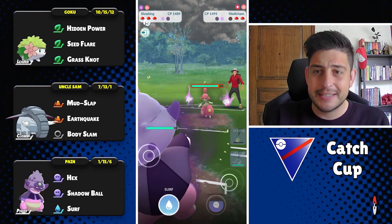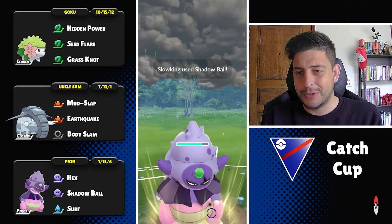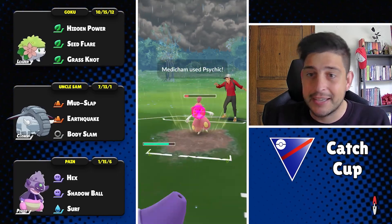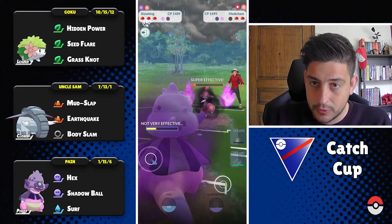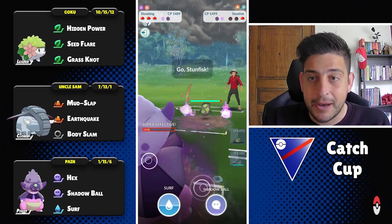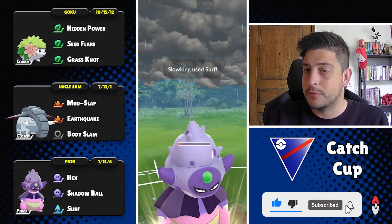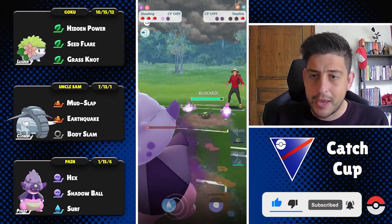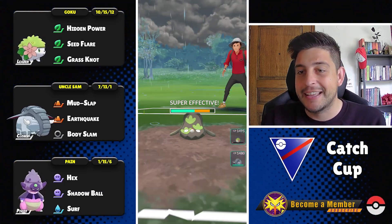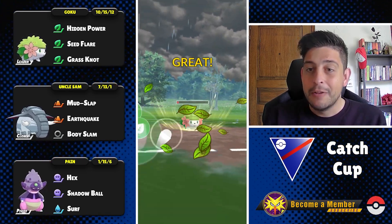They want to stay in with a Medicham — who plays Medicham in the Catch Cup? Crazy. Whatever they throw, even a Psychic, can be taken, so I complete the farm down. At the back it's going to be the Stun Fisk. We get back-to-back Scald, probably taking the shield out of the way, and one more to pressure even more. The Seed Flare might just be it for the Fisk.